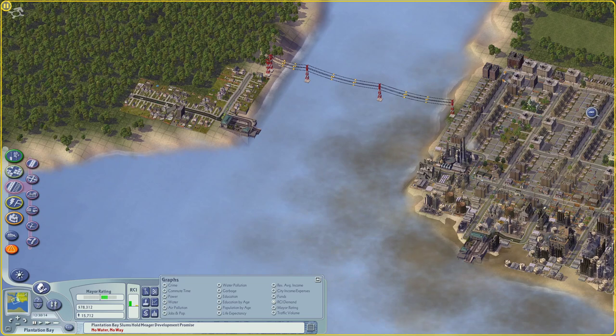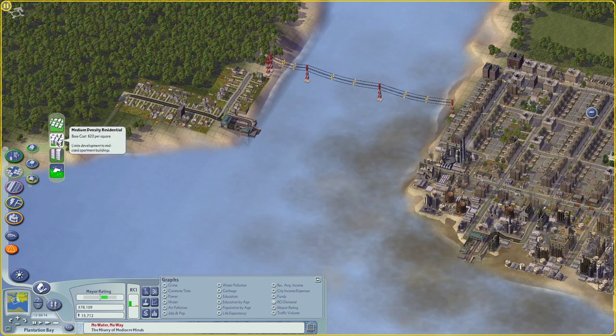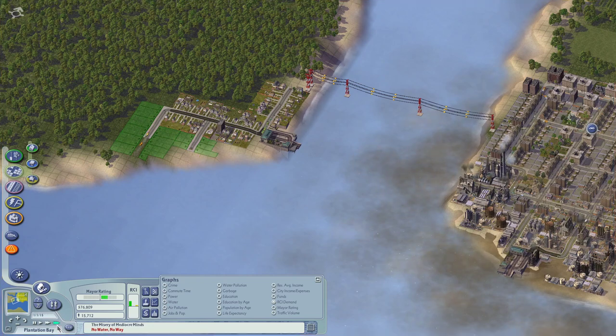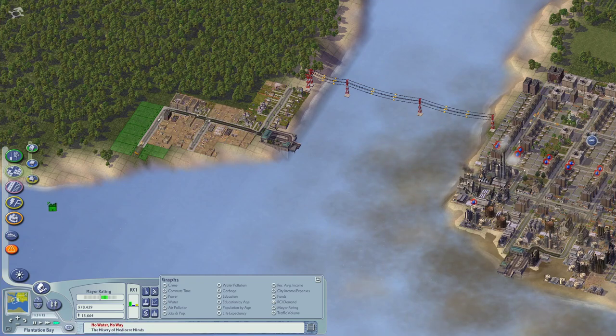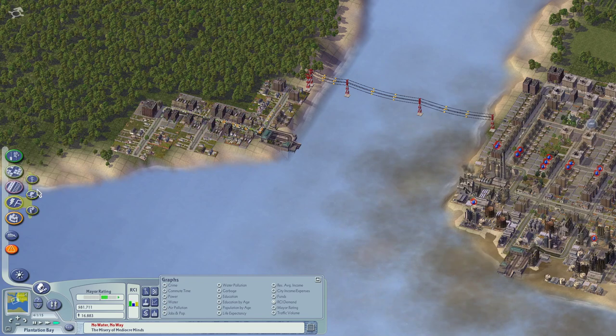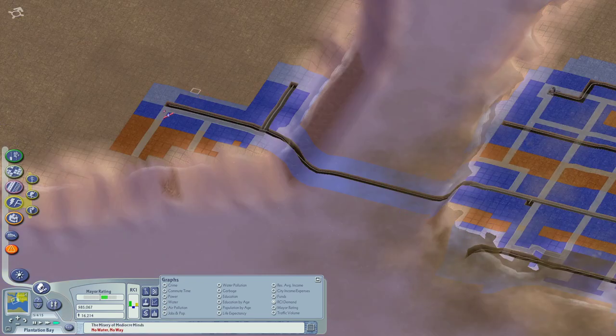Maybe we'll build a couple of roads here and just kind of zone this. We'll see how successful that is. So we've got this kind of town or neighborhood on the other side of the river.